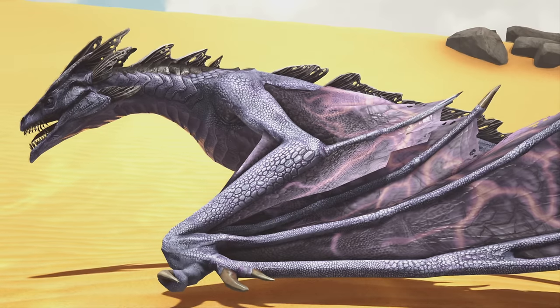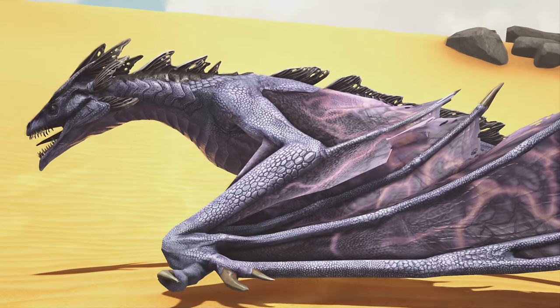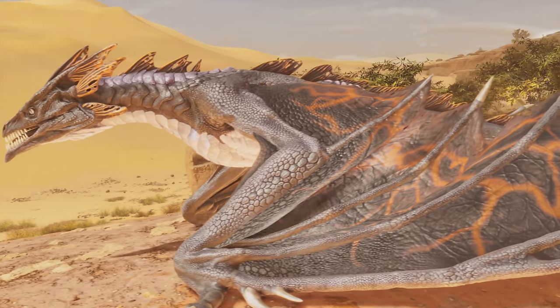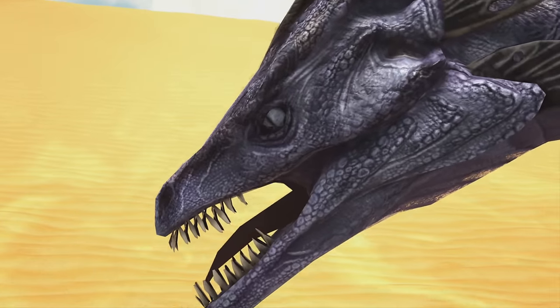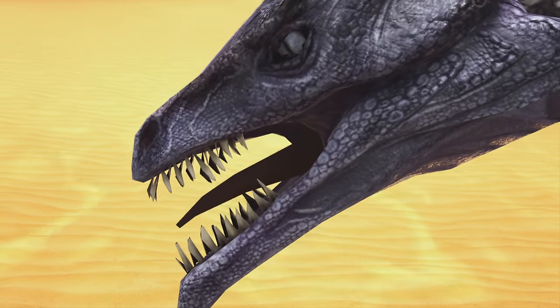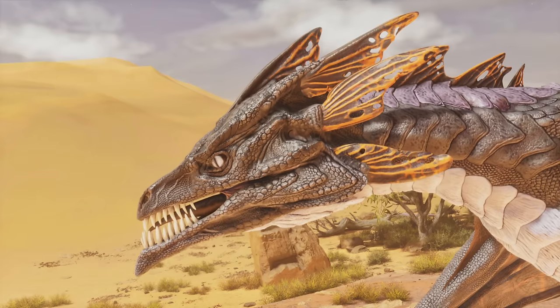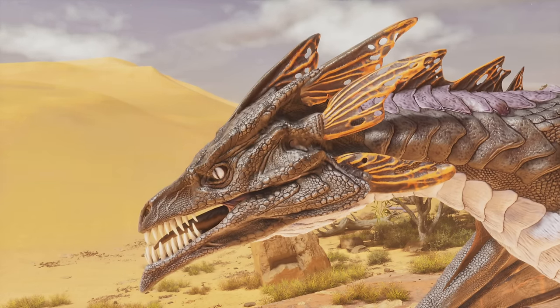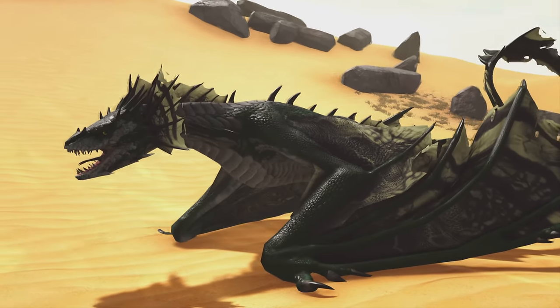And then we have the Lightning Wyvern as well. This one had the biggest noticeable change, at least for me. I don't really know how to pinpoint exactly what it is, but it just looks a little bit different. Maybe it's those wings spawning in with a lot of orange — I've noticed more orange colors spawning in with the Lightning Wyverns. And of course, the face has been fixed completely too, and it looks great.